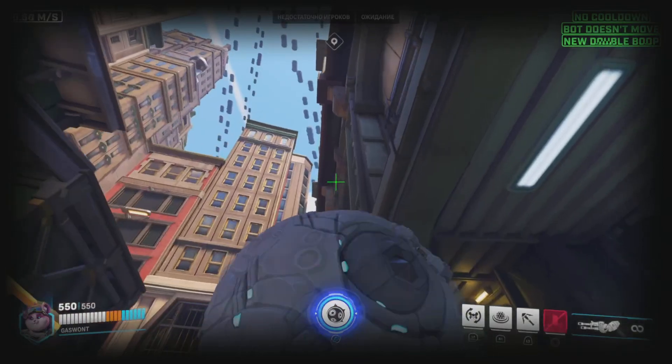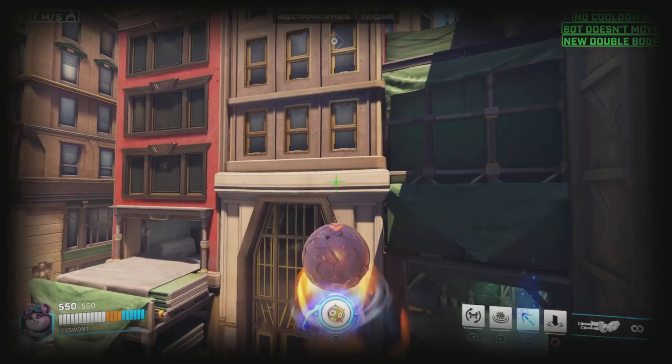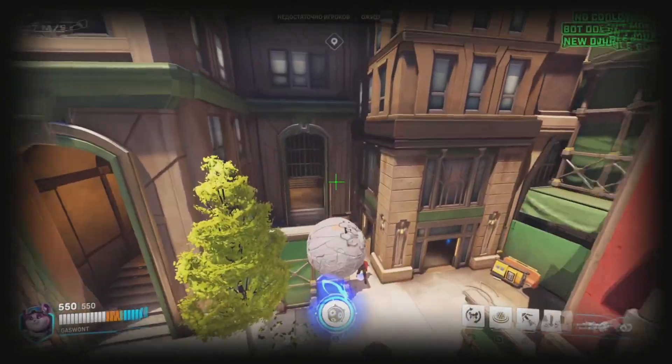To perform the tech you need to grapple high, get in fireball and roll on the beginning of the downstairs. After that you should get an insane speed and height boost.